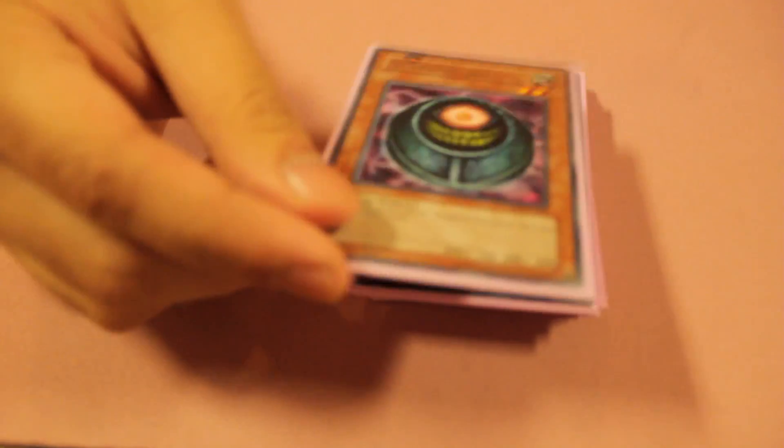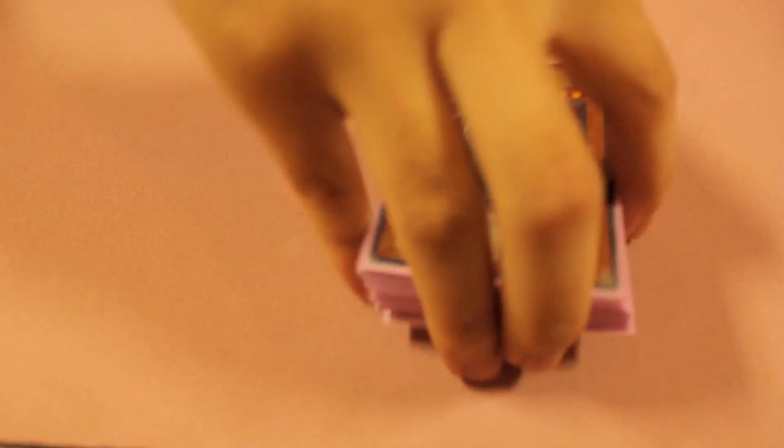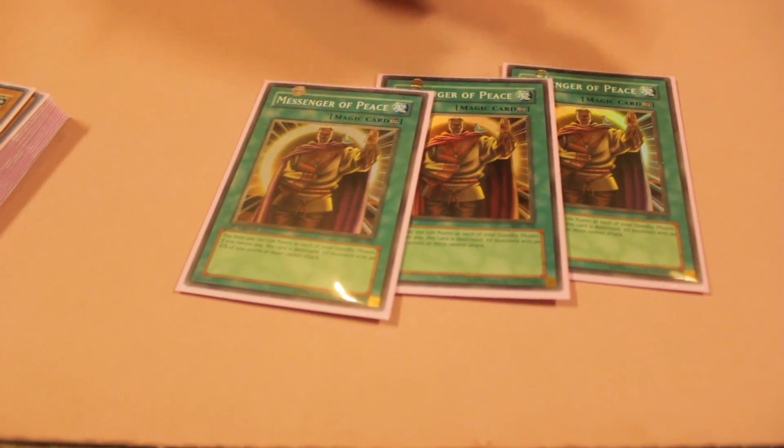Triple Marshmellon to stall out and inflict some damage along the way. One Morphing Jar in order to help deck them out, because most decks nowadays run 40 or 41 cards. And here we have three Messenger of Peace — this card stops attacks. Self-explanatory.